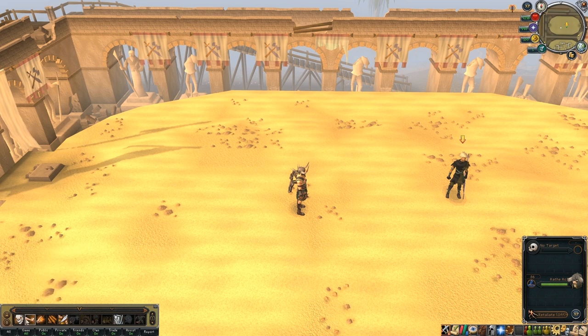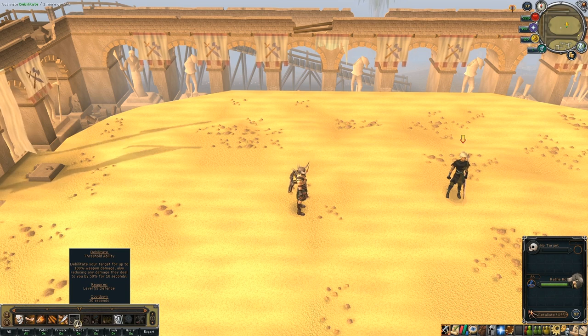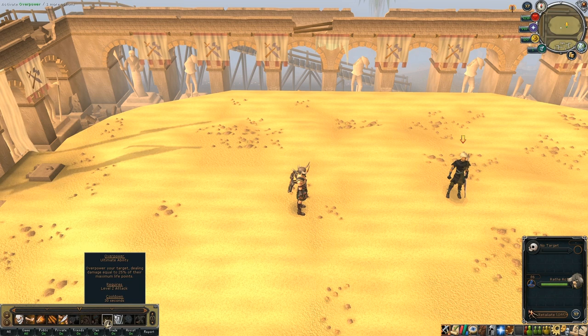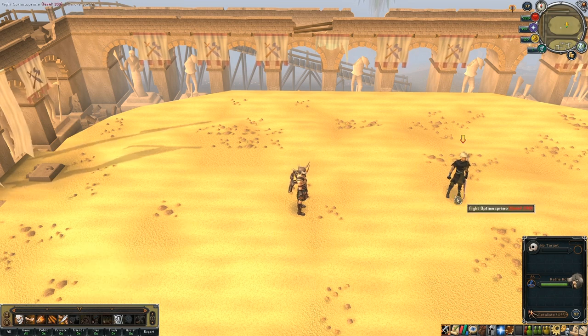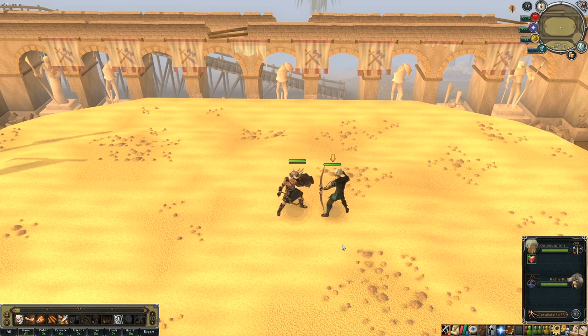Let's run through some melee abilities. They're split into three categories: at the bottom end you've got basic abilities, which can be used whenever you like and do around a medium amount of damage. Moving up, the grayed-out ones are threshold abilities, which can only be used once you've filled your adrenaline bar to 50% or greater. The aim is to get it completely full so you can use ultimate abilities, which do a lot of damage and really swing combat in your favor. As we fight, you can see the adrenaline bar slowly filling up in the bottom left, and each basic ability adds a chunk of adrenaline.